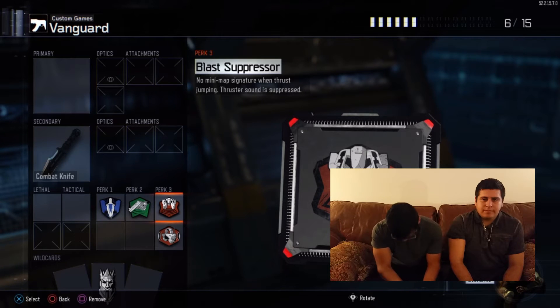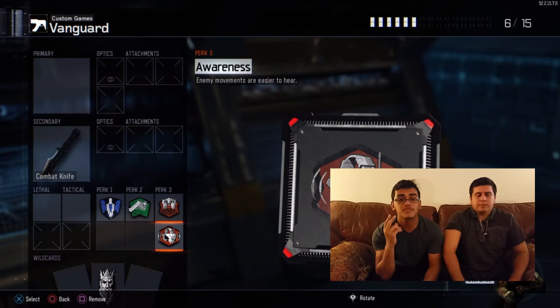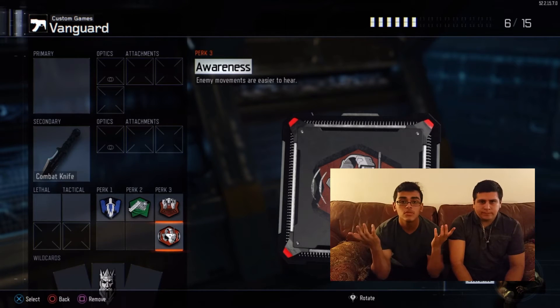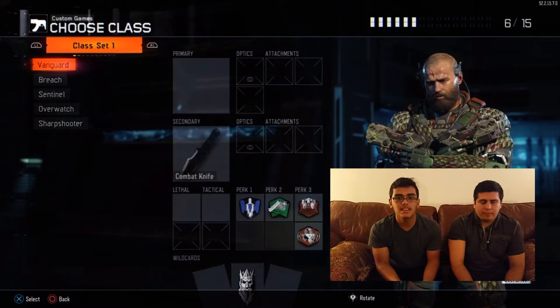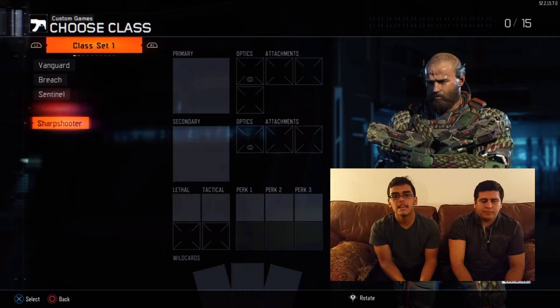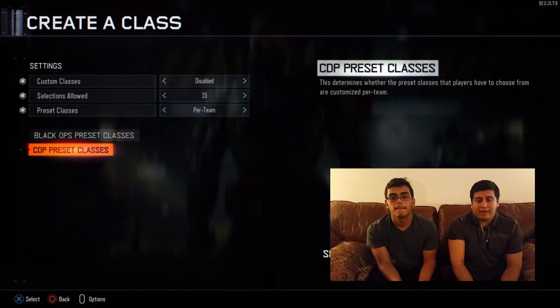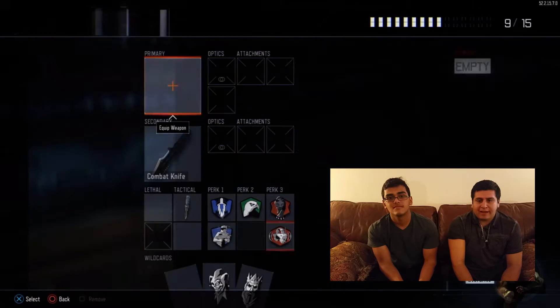For the second perk he has fast hands — I don't think this does much for a knife, but if it makes you shank faster, that's an extra bonus. For perk three he has two perks: blast suppressor, so people hiding cannot hear him jump, and awareness, so if he's quiet enough he can hear people moving. This takes up a total of eight slots.